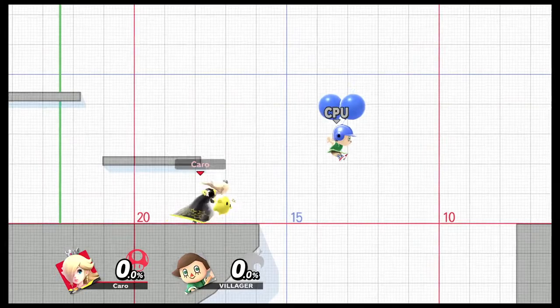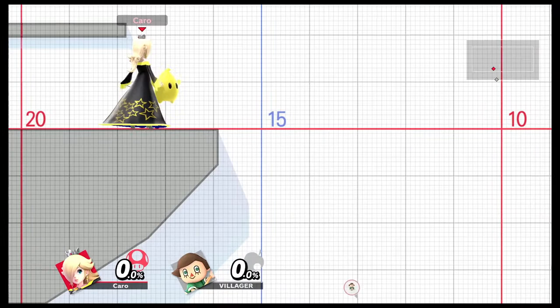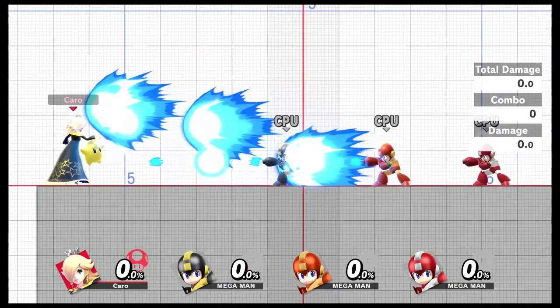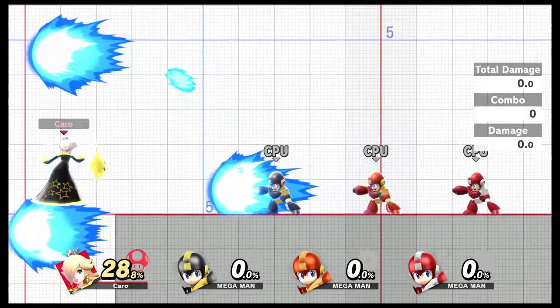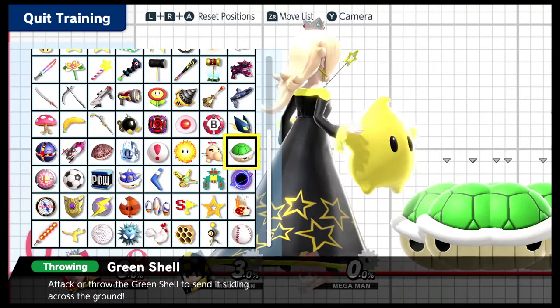You have to be careful on who you are using it, because the Starbits do not destroy everything or stop everything. Here, a villager using the up B — if you pop the balloons without touching the character, you can affect their momentum. Here you can see Lucario using the beam attack along with Mega Man, and Rosalina is absorbing everything. Luma does get hit, so you have to keep that in mind.